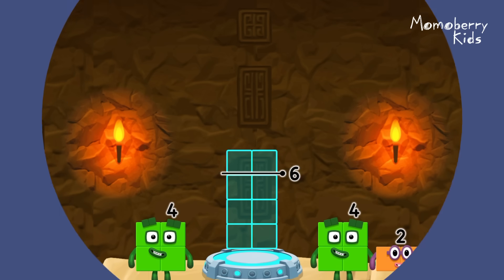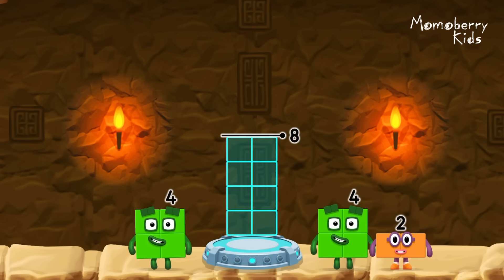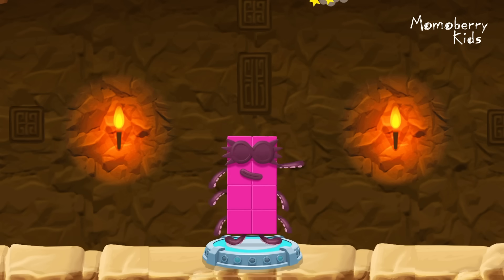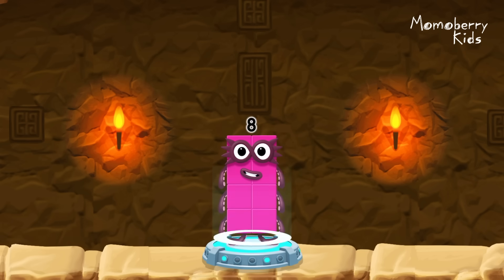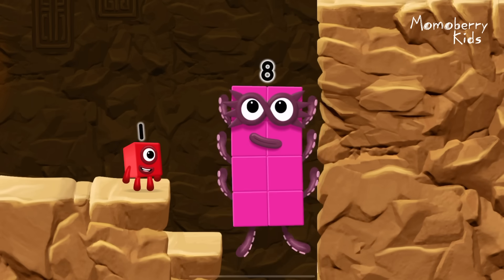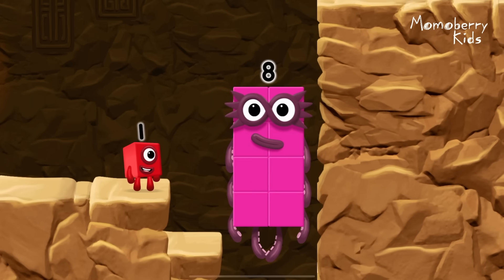Add number blocks to make eight. Four, four — you cracked it! Four plus four equals eight. Eight — great!